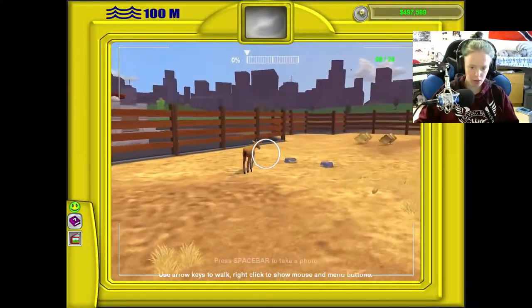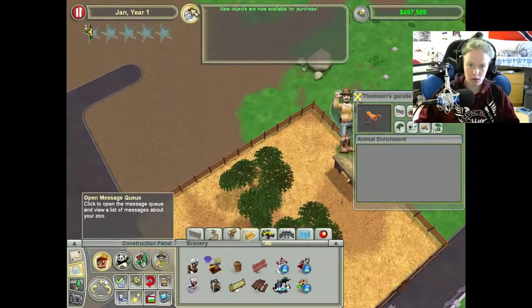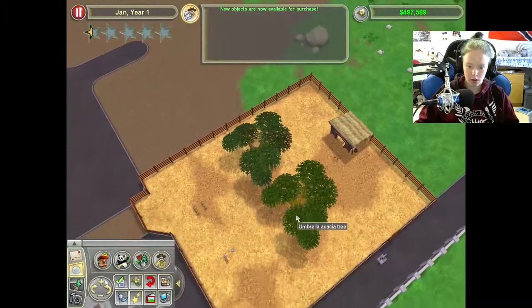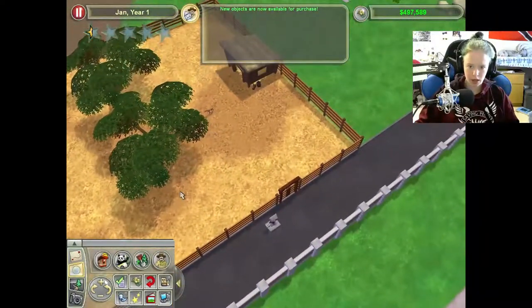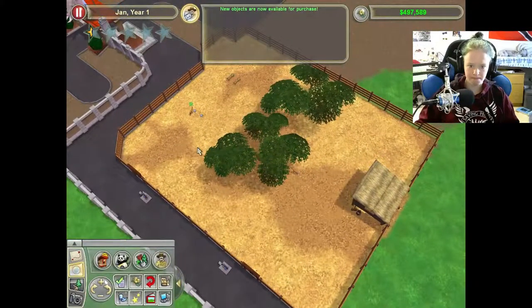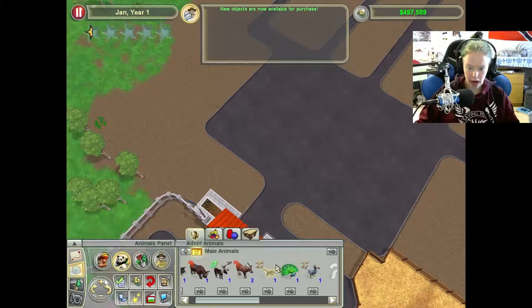Alright, well they need to be running around. Gazelle — running around. Okay, maybe we won't get that one just because they need to be running. Can you guys run around? Let's go down. Alright, well while we're waiting for that, I'm going to put down another animal.